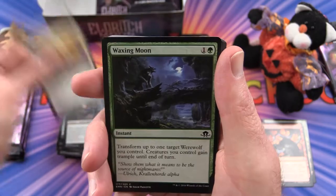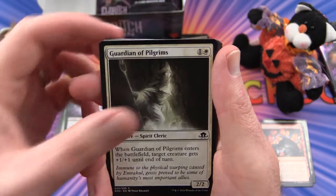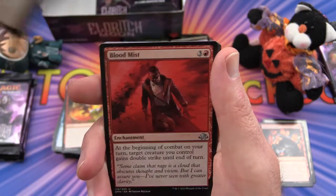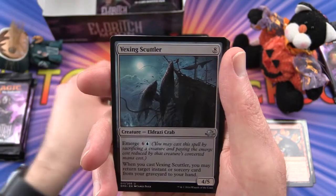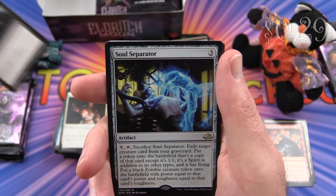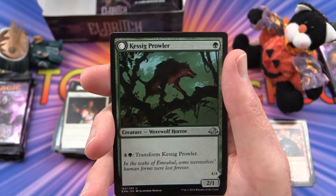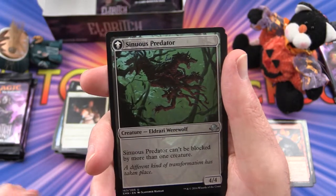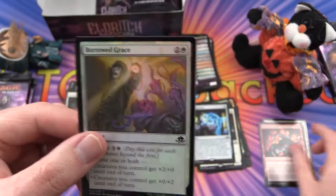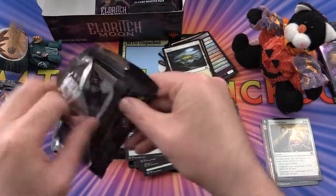Next pack: Borrowed Grace, Waxing Moon, Woodland Patrol, Weirded Vampire, Guardian of Pilgrims, Convolute, Make Mischief, Ironwright's Cleansing. Uncommon is Blood Mist. Vexing Scuttler, Murder, and Soul Separator is the rare. Flip card is a Kessig Prowler — transforms into a Sinuous Predator. And a foil Borrowed Grace. Plains and a Human Soldier token.